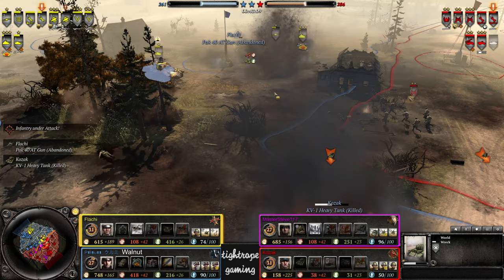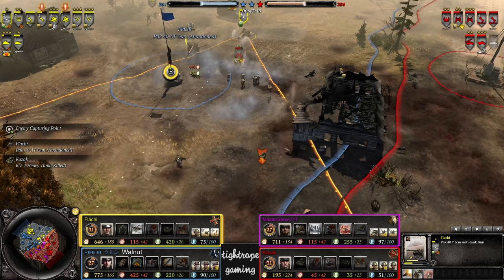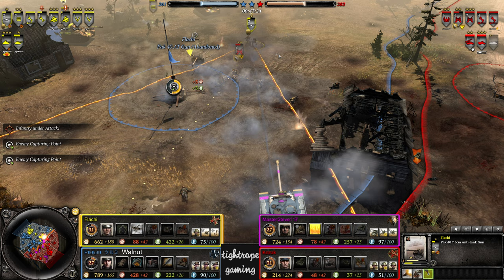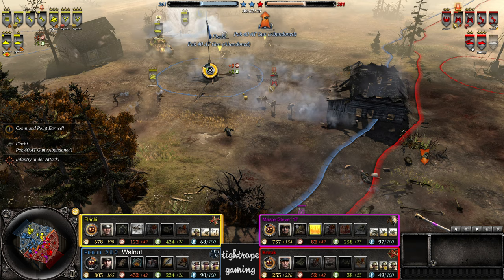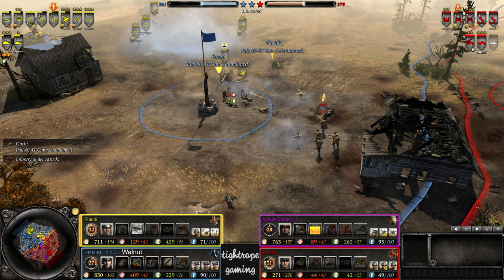Katyusha though — solid decrew on one of the Paks. Pershing coming up maybe looking to finish the job on one of these wounded vehicles. T-gun hanging on — she misses the first shot, that bounces, gets it on the second. Some smoke out from Master Steve on the machine gun — should be able to recover at least one of these. Gun scoops — Oorah in. MG repositions out of the smoke to try and steal it away but two Volksgrenadiers rolling through should be able to get the job done.